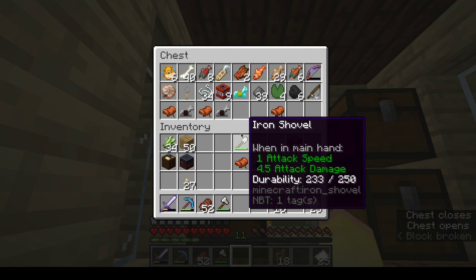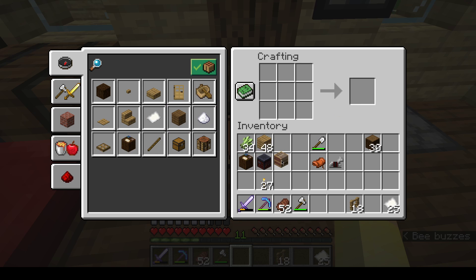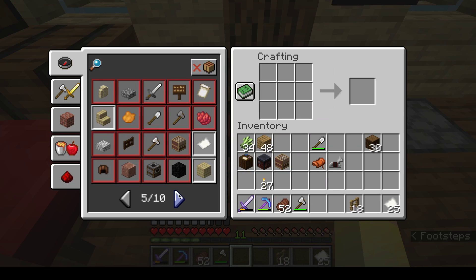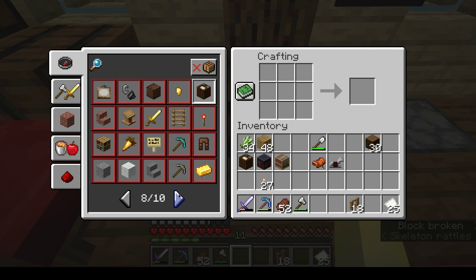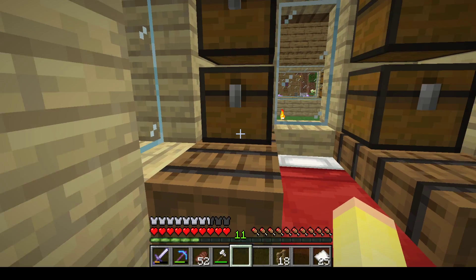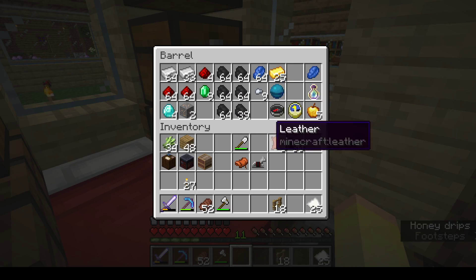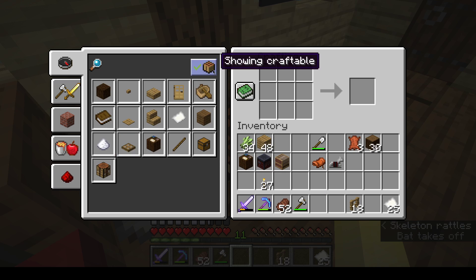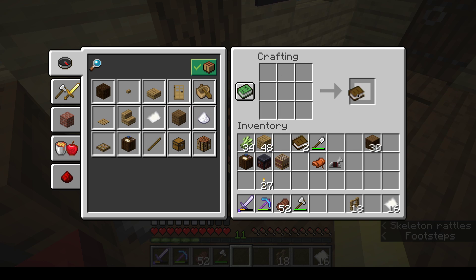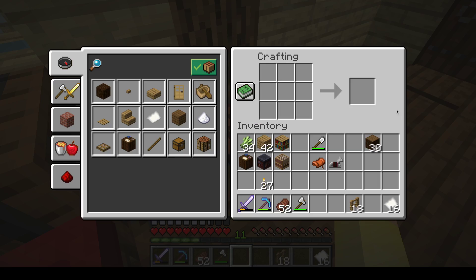We'll need two spider webs. Right here. Loom. The lectern — I need the lectern. It's four slabs and a bookshelf. I only have three leather and that might not be enough. Nope, not enough. We'll turn the rest of this sugar cane into paper.